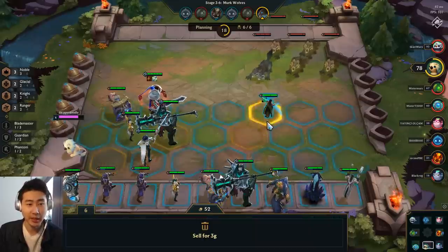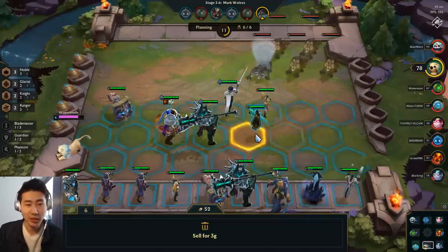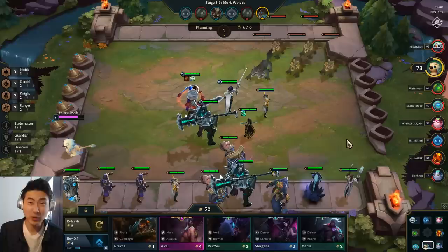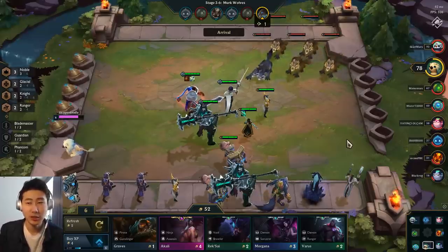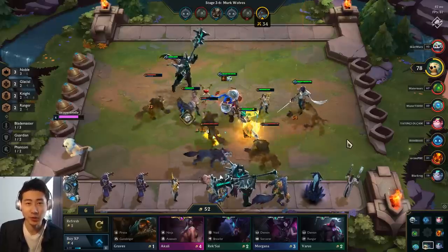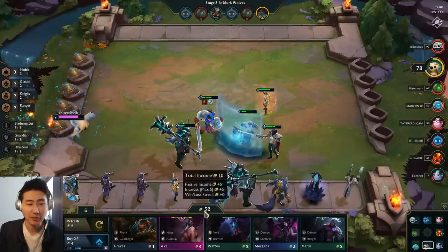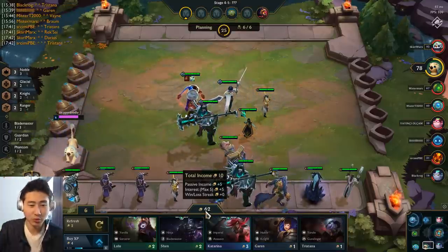No win-loss streak anymore because I won and then lost, so it reset. Keep in mind: if you're losing a lot you'll get a loss streak bonus gold as well. If you lose a lot and get the extra plus two gold but then win one game, you lose that bonus. Sometimes it's better to lose many games in a row — but the negative side effect is you'll lose health points and likely get knocked out early. The lose streak gold is supposed to help players get back into the game.